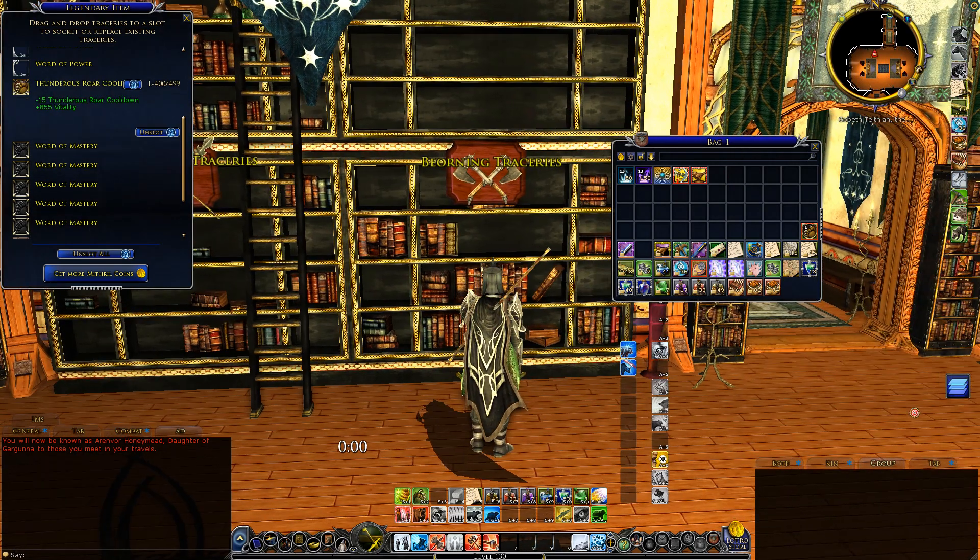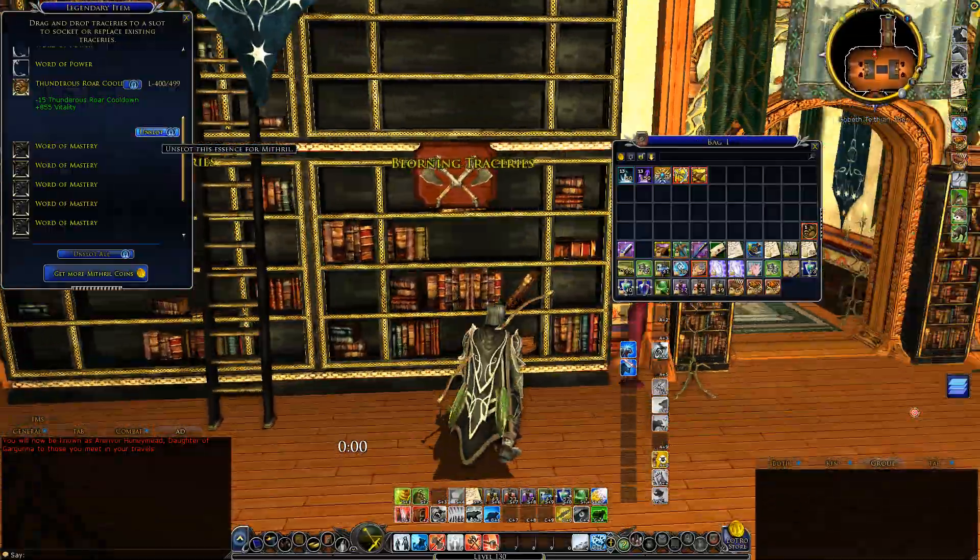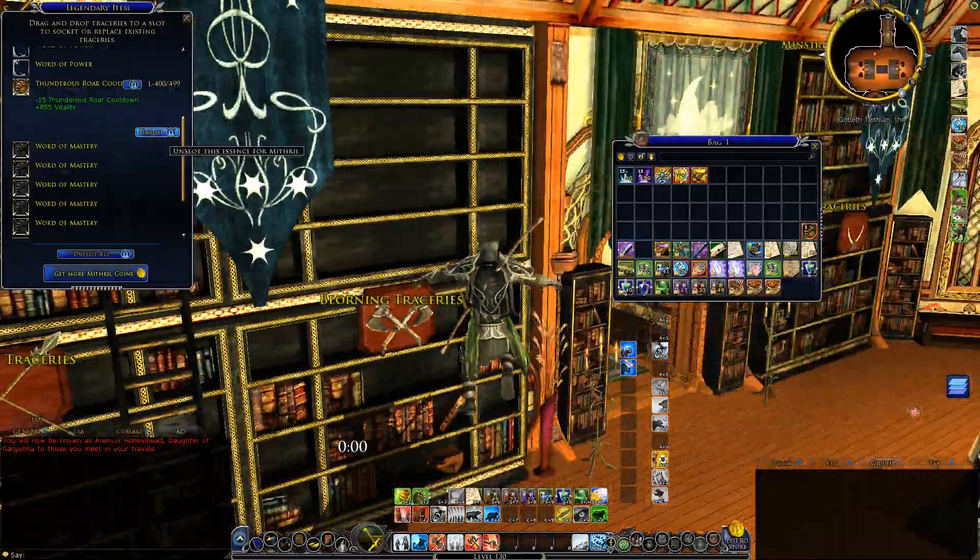So I drag this one over. We're gonna get stuff to unslot this later. Right now we're gonna have to use mutual coins - I'm not gonna do that.